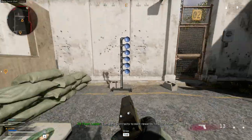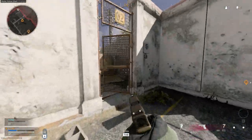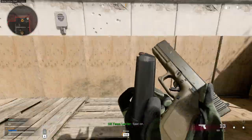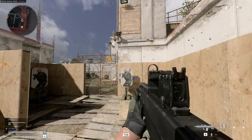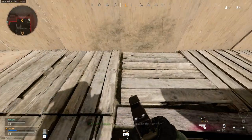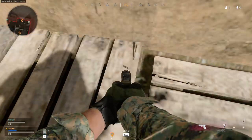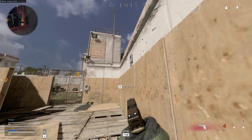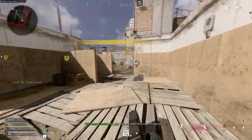Complete contracts to earn rewards for your team. Find an acceptable order. Spot on. Locate the tablet with a contract. Supply box marked to kill the package.